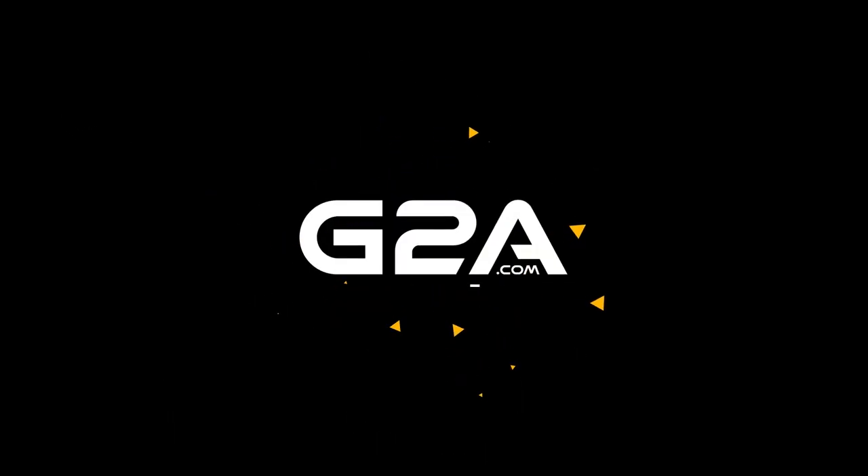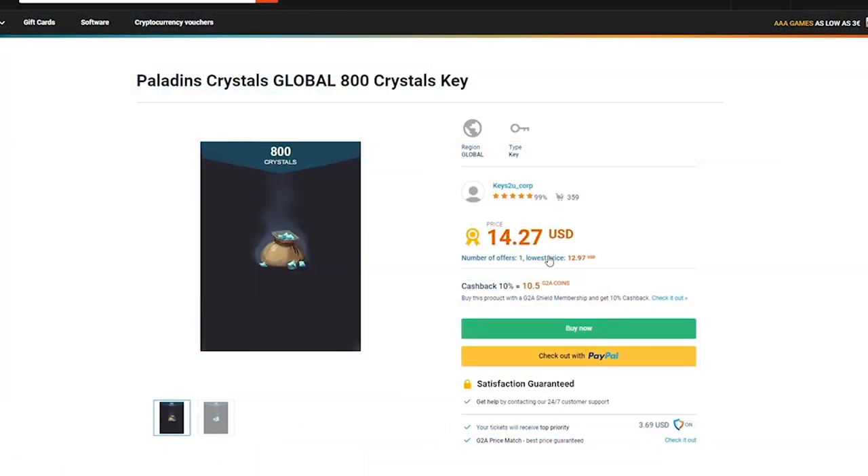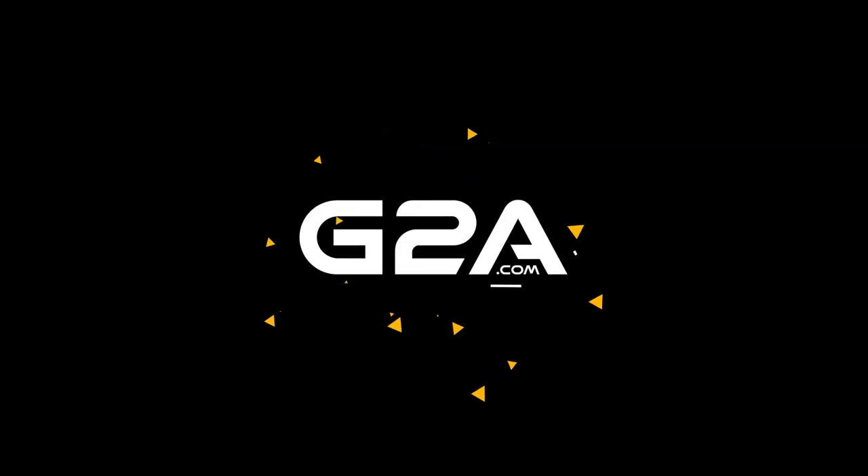Head on over to G2A and enter Kami's Crystal Cave to get some sweet deals on crystals and more. Remember to click on the lowest price and use the promo code KamiVS to get the best deal.